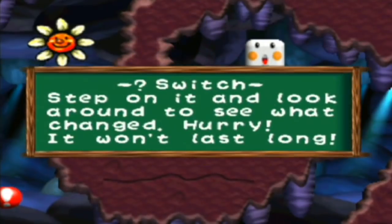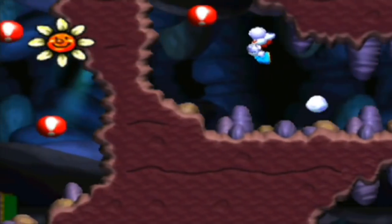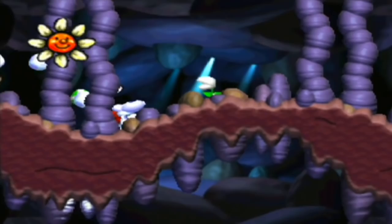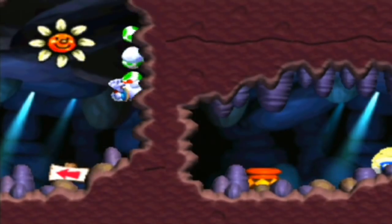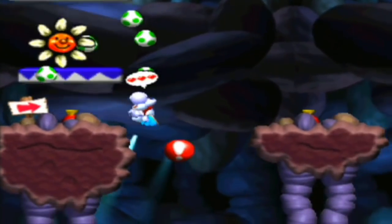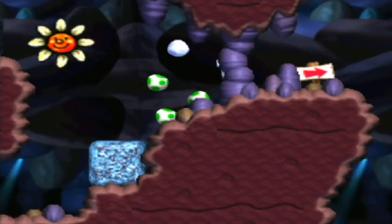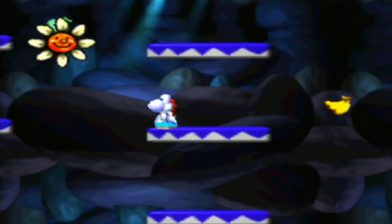What could we have in here? A question mark switch — step on it and look around to see what changed. Hurry! It won't last long. It's a heart. But we basically have all the hearts we need anyway, so it's not the end of the world, so to speak. Oh, you want me to go to the left now? Well, screw you guys. Apparently I'm going back there. This place — I remember this. It doesn't seem to be activated. Let's see what this one leads me — it goes down, that makes sense.